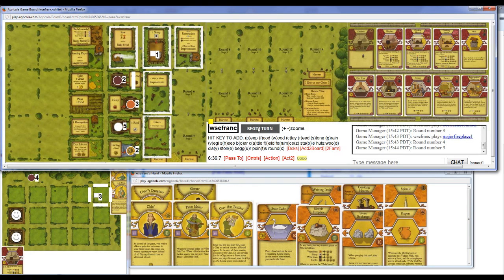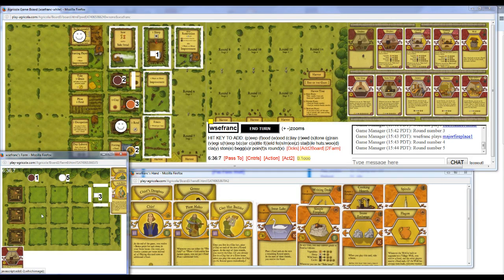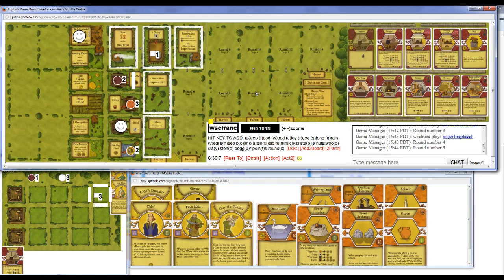So no Family Growth, but I'd want to set up for it anyways. So I think five Reed, and then build room. And with my Carpenter, my room only costs me three Wood and two Reed. And there's Family Growth. So one of these actions will be Family Growth, and then the other one will be... Family Growth and Writing Desk, I think.